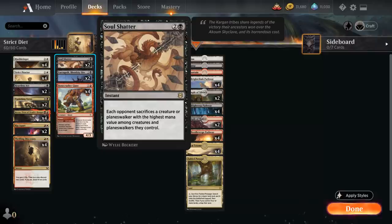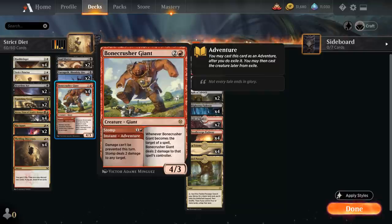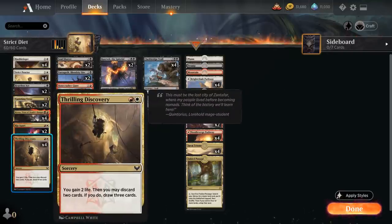We have two copies of Soul Shatter, a three-mana instant making each opponent sacrifice a creature or Planeswalker with the highest mana value among creatures and Planeswalkers they control. And of course playing a red deck in 2021, we've got four copies of Bonecrusher Giant — Stomp deals two damage, then you play a powerful 4/3 creature afterward. And four copies of Thrilling Discovery: gain two life, discard two cards, draw three. That's a way to filter through the deck and discard combo pieces we don't need.